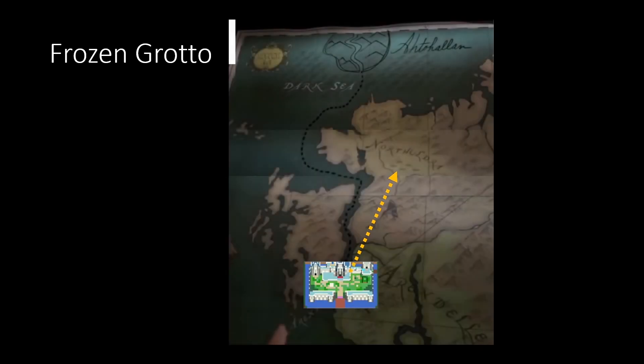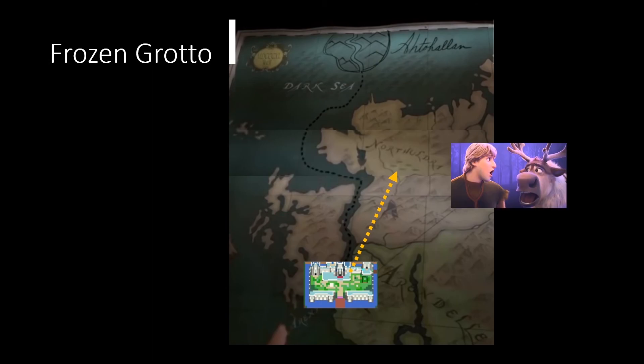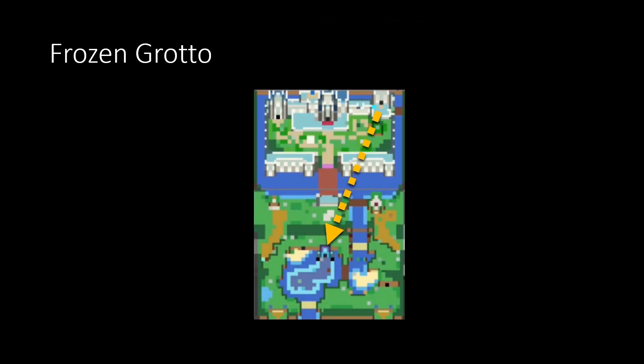On to our last dungeon, the Frozen Grotto. Now, to find the Frozen Grotto, first you need to travel from the castle into the mists of Northuldra, discover the mystical lost woods, learn to accept your feelings, and sing a power ballad about it — and continuing into the unknown you'll find the Frozen Grotto, Ahtohallan, where you discover the links to your heritage, the dark secrets of your past, and find the courage to save Hyrule Kingdom. Or you could just go south from the castle.